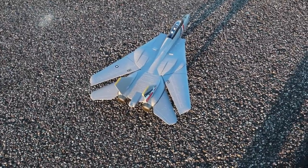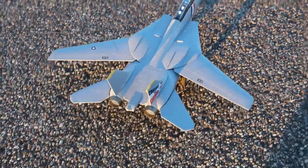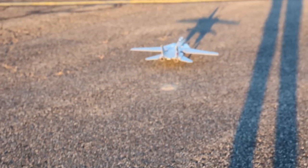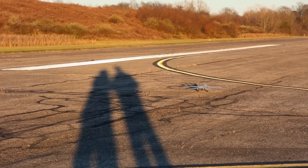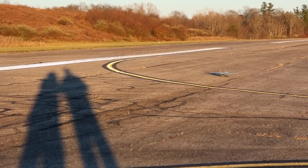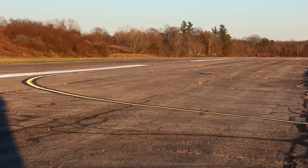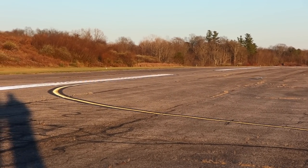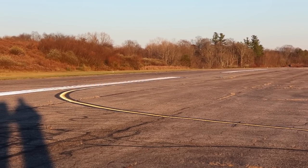All right, let's transform the wing for takeoff. Go to flight mode one and taxi out. I noticed on our maiden flight we ate up a lot of runway. Look at that evening sun casting those long shadows. So we're going to taxi it farther down and see if we can get the jet lifting off in front of us a little bit sooner. You ready Abby? Ready. Let's go.